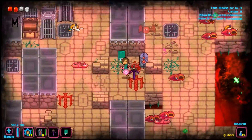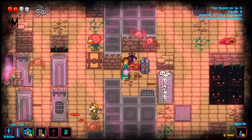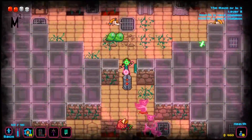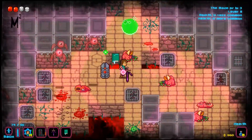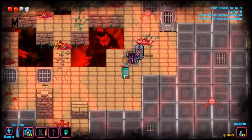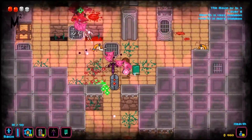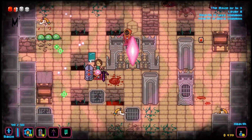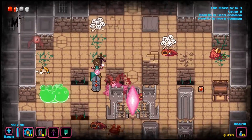It looks like I'm going the wrong way, so I'll need to figure out where the exit portal is. If it's not on the right, it's going to be somewhere on the left. I'll grab some health where I can, because I'm definitely a bit worried about my ability to deal with the final boss. The final boss is the real bullet hell type environment, which is interesting nonetheless.